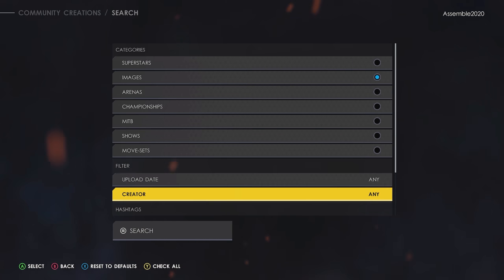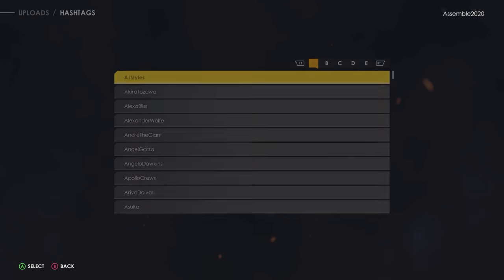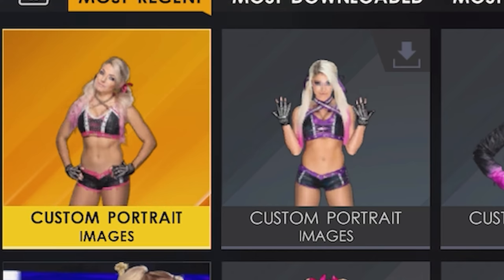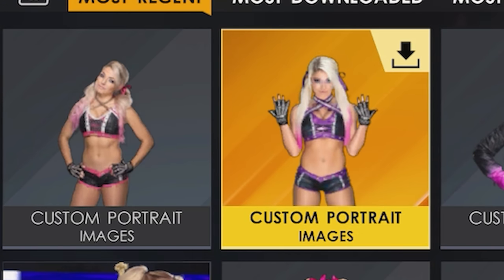Now let's go and get a brand new rendered image — the updated version from patch 1.09 that will fit real nice. In community creations, filter by image and change the filter date to less than a week. So many creators have been uploading brand new rendered images right now — there's a ton out there. You want to get the more updated accurate ones. Hashtag search Alexa Bliss. The first two are excellent. We're downloading ones from Mr. Duloc. You want the rendered image to be 1024 by 1024, and also a little bit more zoomed out where you're seeing three quarters of the superstar from around the knees up. That's going to tell you this is a well-fitted image. Do take your time to preview any rendered image yourself, as sometimes they come out a little blurry.